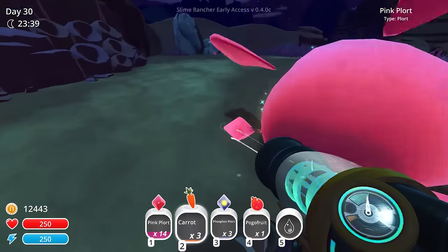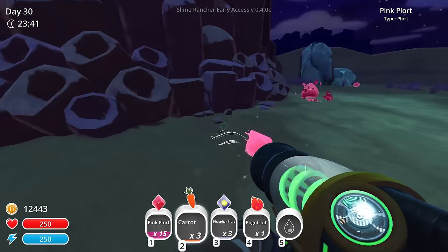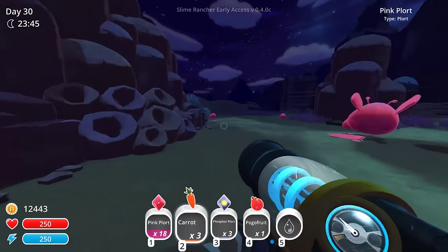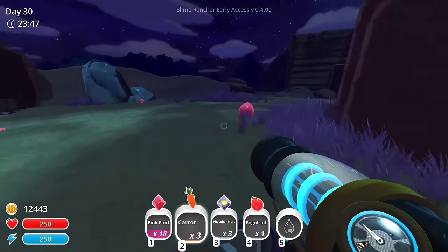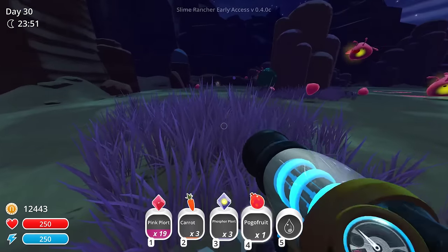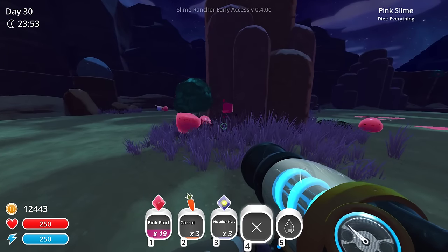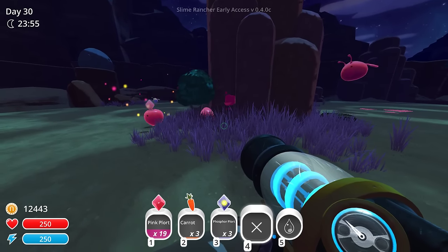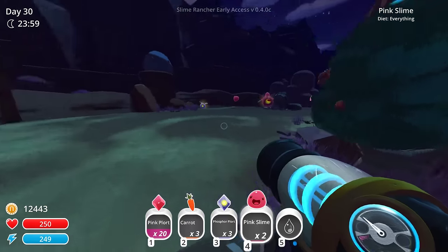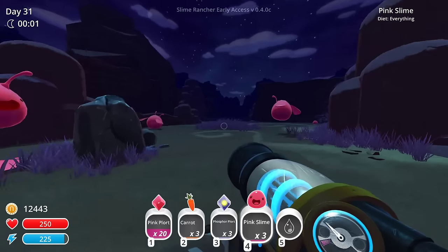These guys produce a little bit, I mean — we do want to set up a pin for them. It's proven right now. It's taken me a little while to get 20 and I really don't want to go through that mess. So yeah, we're definitely going to have to get some pinks here. Let's give this guy a pogo fruit, collect this last pink plort, and then we're going to suck up some pink slimes — 20 of them, to be precise, I think.